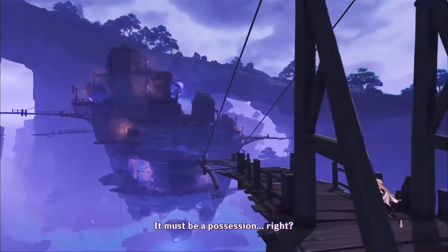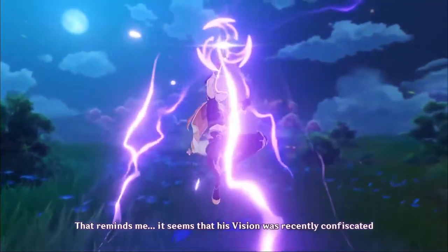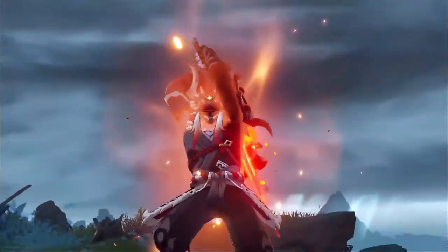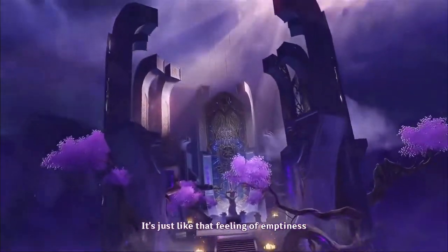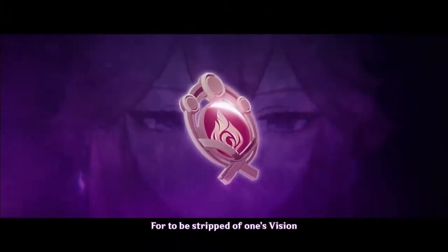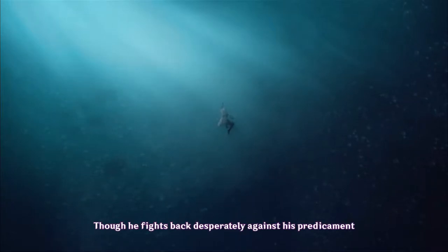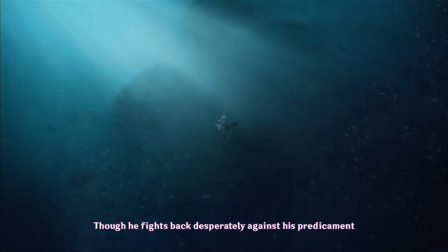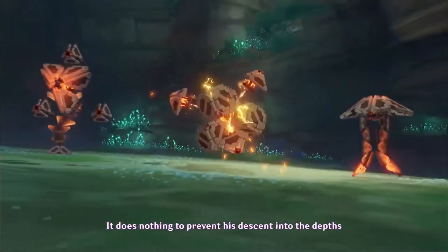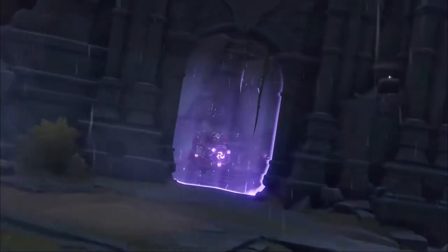Whether you have Lumine or Aether, I'm not sure if it's the elemental skill or the elemental burst, but they do a cone-like range of effect where they release three beyblade-looking things that damage opponents in the path. It continues forward and doesn't stop at one person — if a lot of enemies are there, they're all going to be damaged. I feel like that's a really cool design by MiHoYo, and I have high hopes for them.